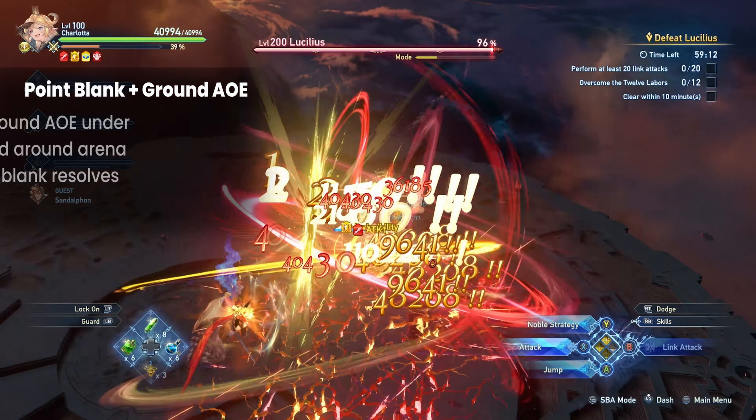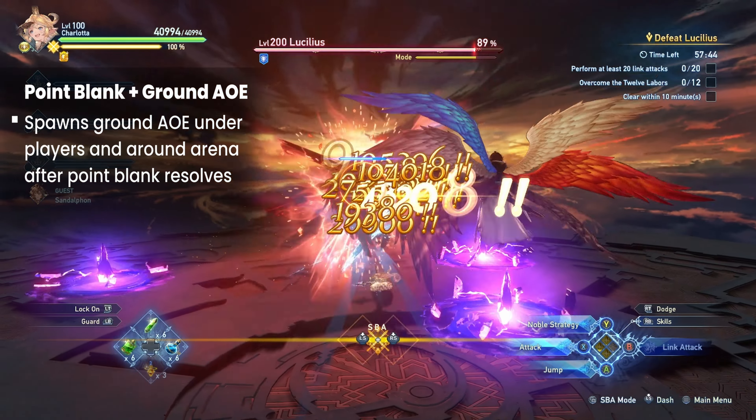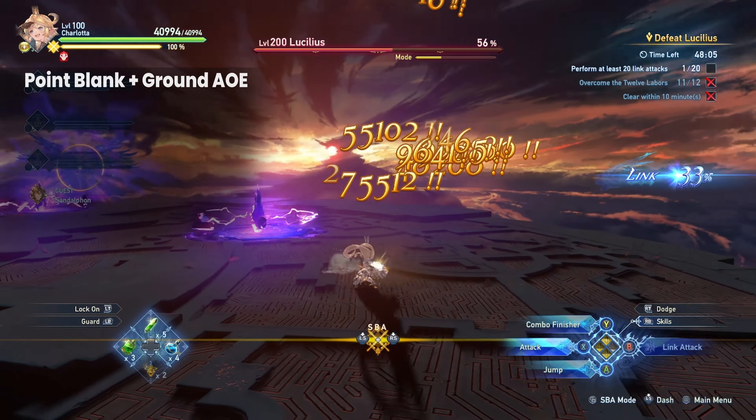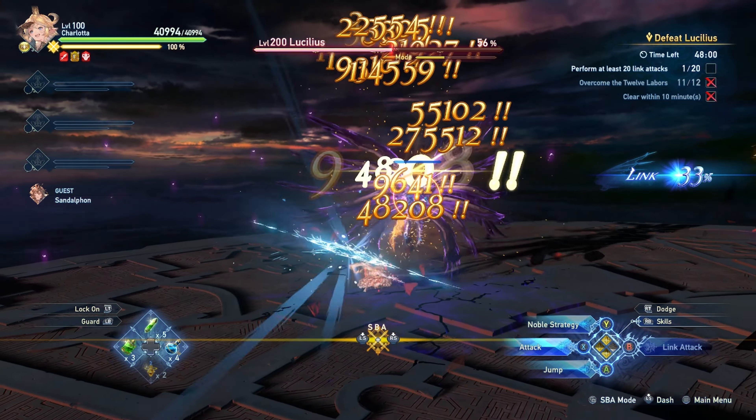Lucilius also has a point-blank AoE attack. This attack places a Ground AoE beneath all characters and at various points of the arena. The wind-down for this attack is really short, at about 1 second. The best advice I can give is to dodge once you see a red flash.